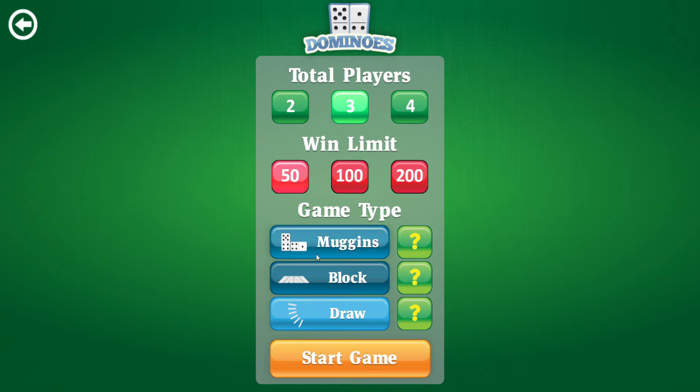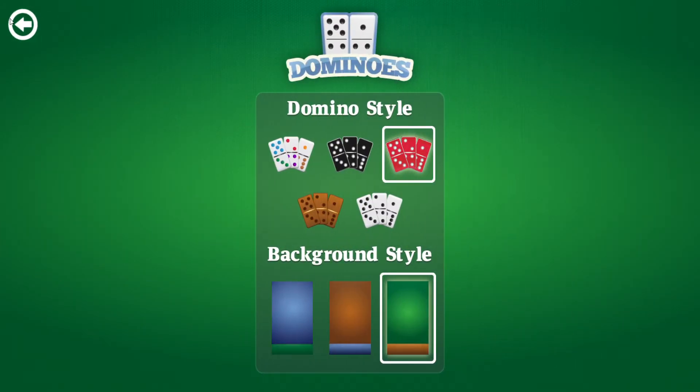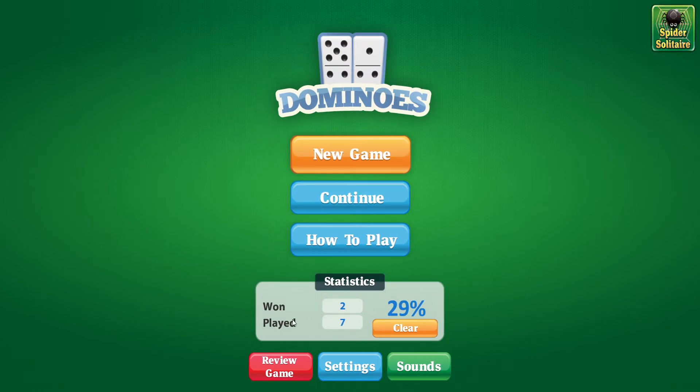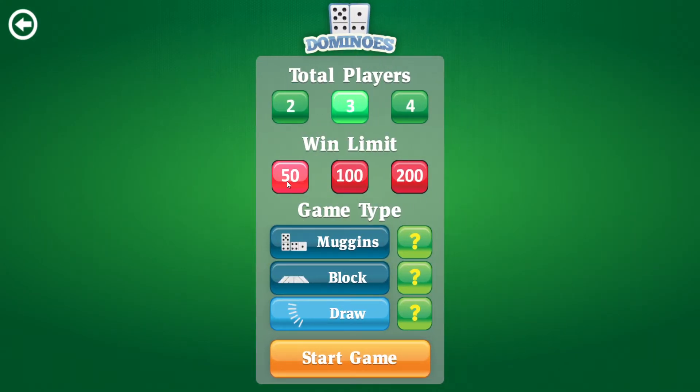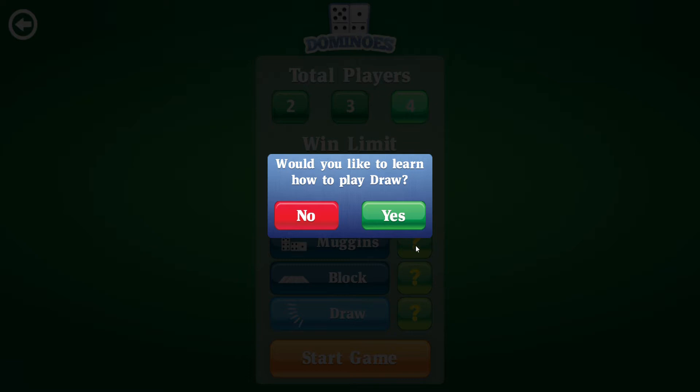Right, so here we go. I've changed the dominoes - I'll show you now, I've put them as the red ones because I really liked them in the last episode. We're going to do the 50% win limit, four players, 51 limit, and Draw mode, which I haven't done yet. Let's go straight in. It's asking if I'd like to learn how to play Draw, and yes I do because I've actually never played Draw before.